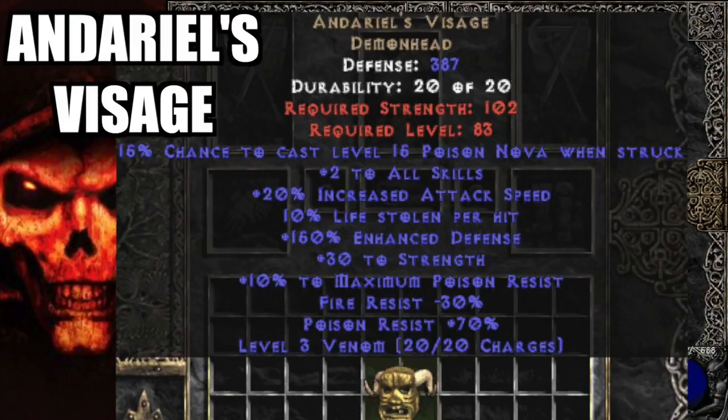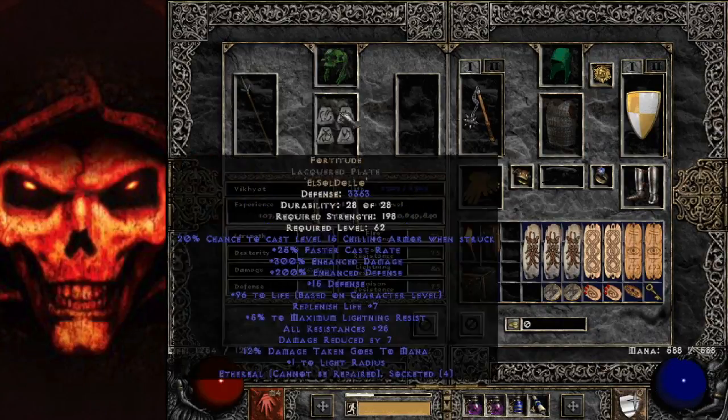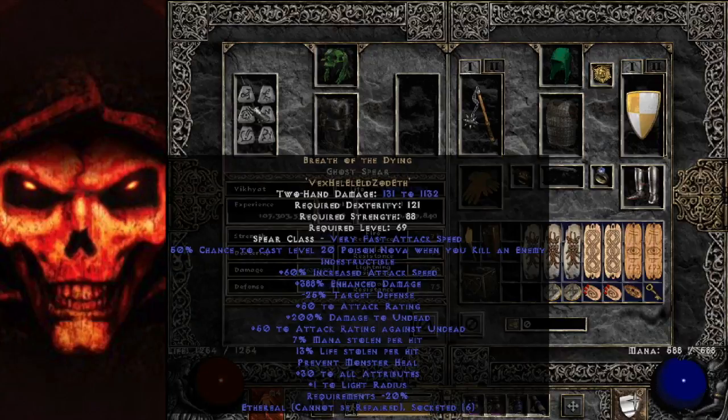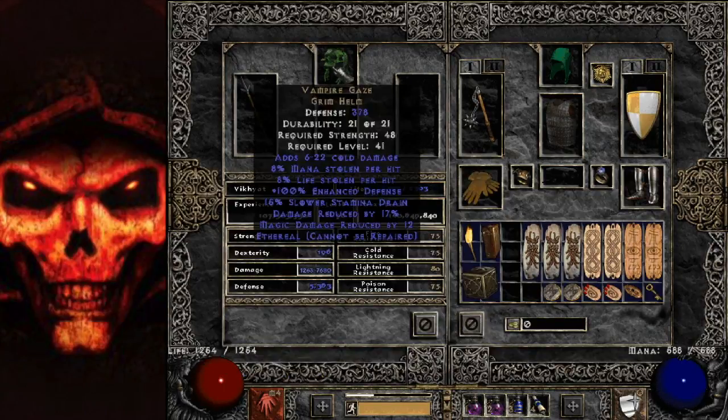For the merc helmet, Andariel's Visage — if you get an ethereal one, that's very nice. I personally think it's best-in-slot. However, a Vampire Gaze does quite well too. It has 6–8% life stolen per hit and also has damage reduction up to 20%, which on a mercenary is great because he's going to be taking most of the hits. With Fortitude and Breath of the Dying buffing damage, your merc will be doing almost 8k damage, so 8% life steal is plenty.